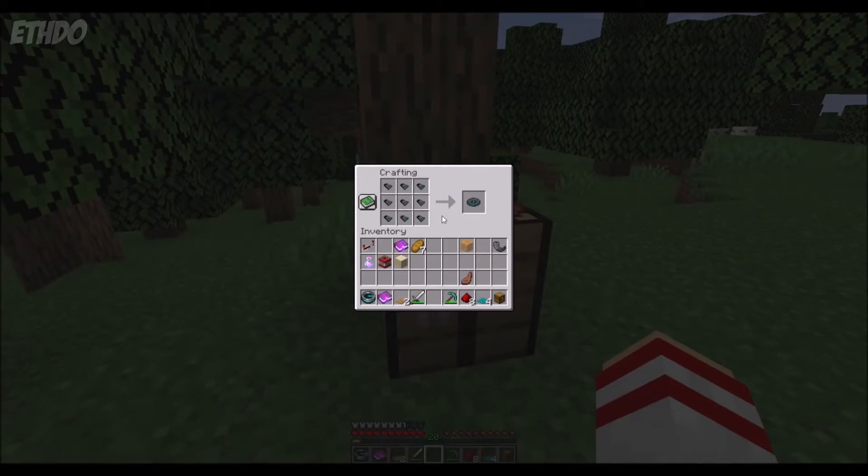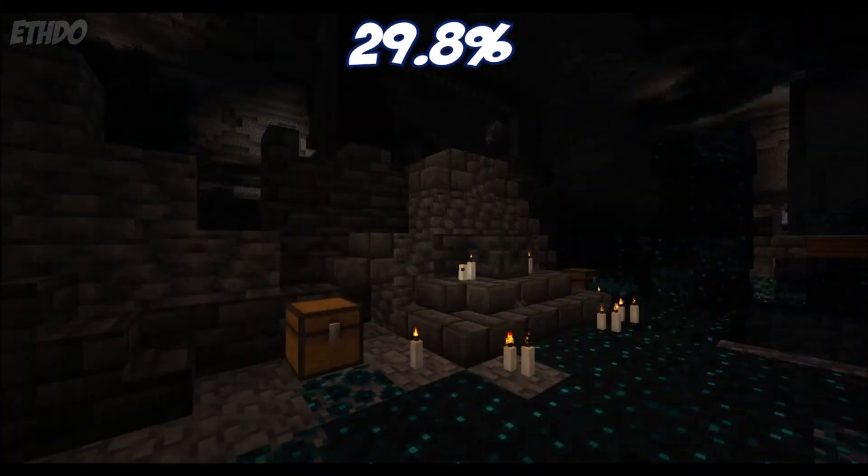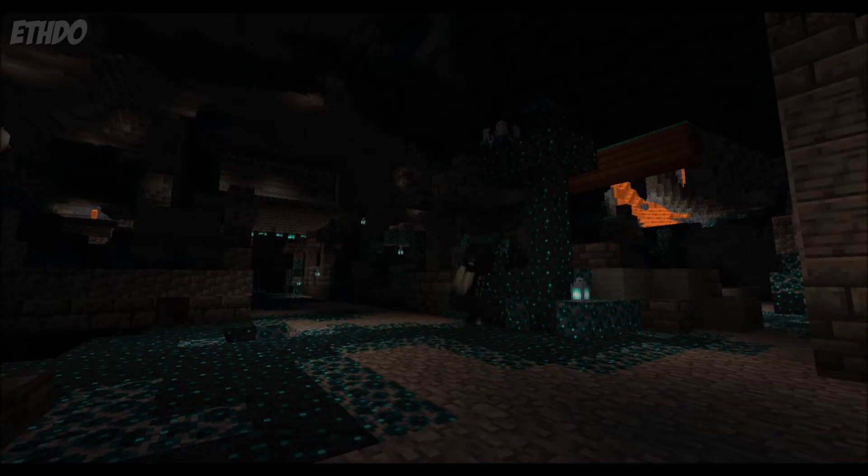To craft the disc, you'll need to find 9 disc fragments. These fragments appear in 29.8% of chests found in ancient cities. These rare generated structures are found deep underground, and are home to the Warden, making them not only hard to find, but dangerous to visit.